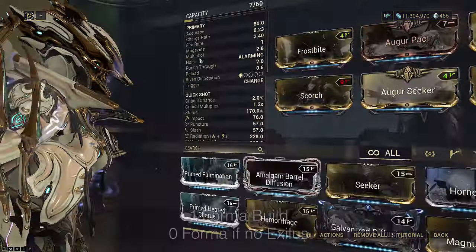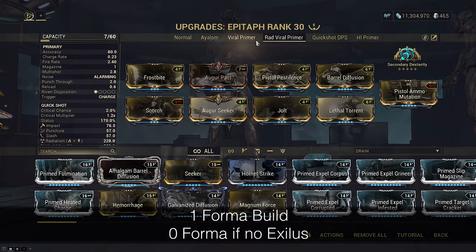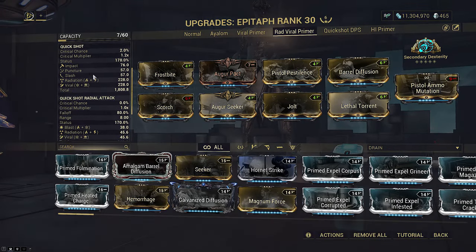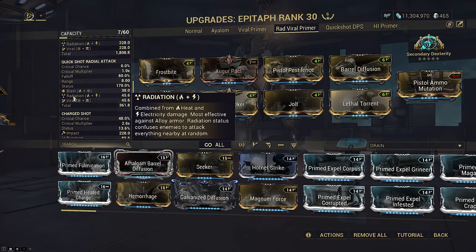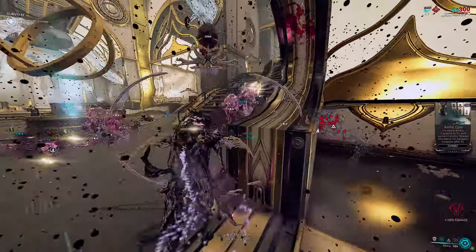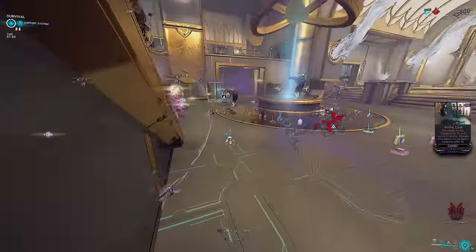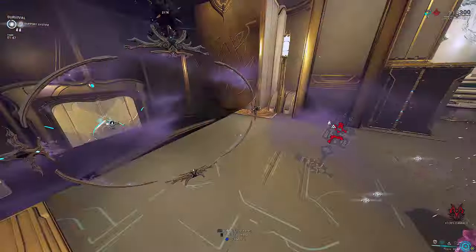I'm using a generic Epitaph build with Augur mods for a little shield regen. You don't really need max shield since we have invincibility, but it's a just-in-case for sloppy scenarios. Viral and Radiation to draw aggro away from you since there's no CC ability, and the built-in Blast and Cold also helps. I find the build pretty satisfying to use, and the Dreadward also stagger-blocks Acolytes — they kind of just get stuck in front of you when it hits them.